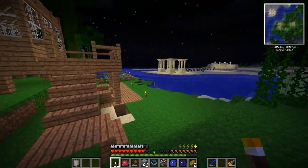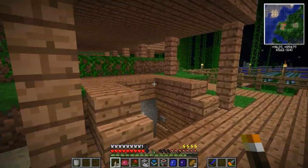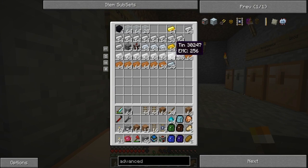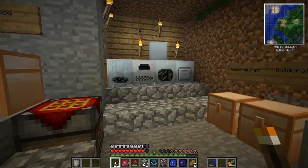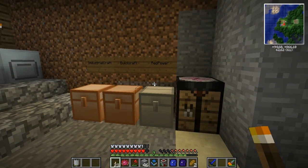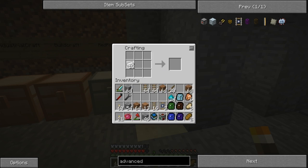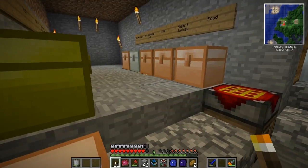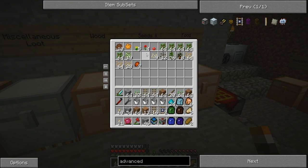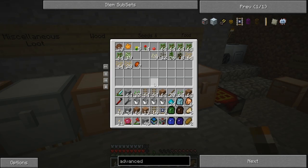I didn't pick up things that I needed, did I? No. Water buckets — so I need to craft myself a bucket. Let's make four. We need to fill these up. We also need to have some seeds. I think that's all I needed.